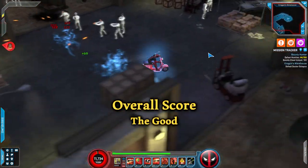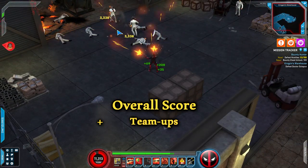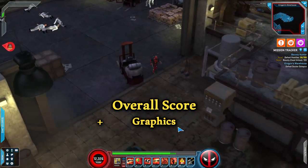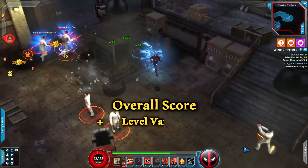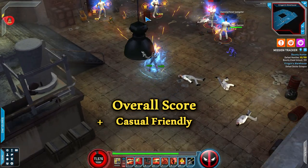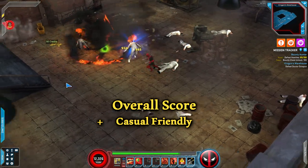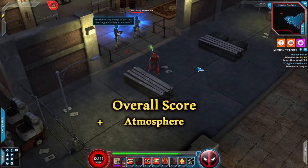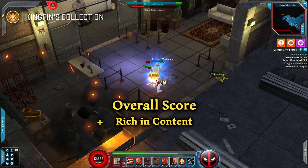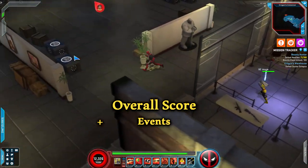Overall score. The good: Impressive number of heroes — with over 60 at the time of this video there's plenty to choose from. Useful team-ups that contribute quite significantly. Great graphics with lots of effects fitting the hero theme. Great level variety — each area feels distinct and unique. The game is casual friendly and rather easy with hardly any severe penalties for dying, making it a perfect entry-level action RPG. Fantastic atmosphere — the Marvel universe truly comes to life. Great deal of content with patrols, terminals, one shots, raids, leveling heroes and the danger room. Finally, a huge amount of events makes the game feel fresh each time.